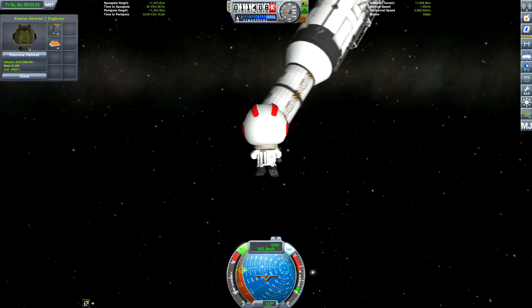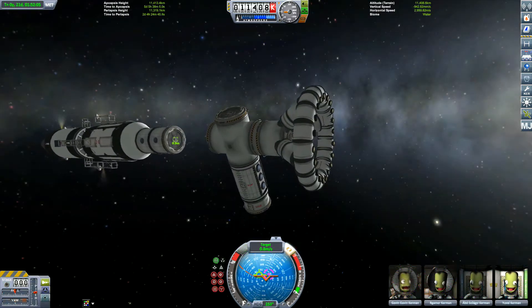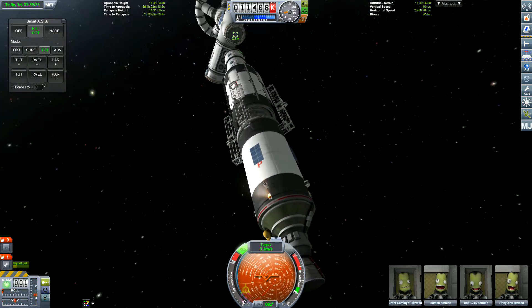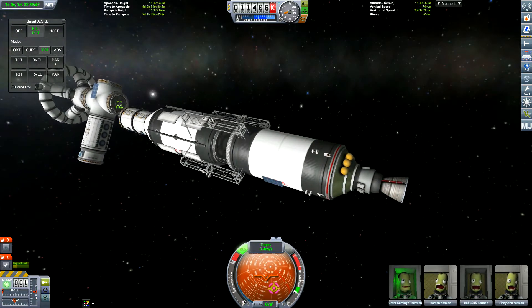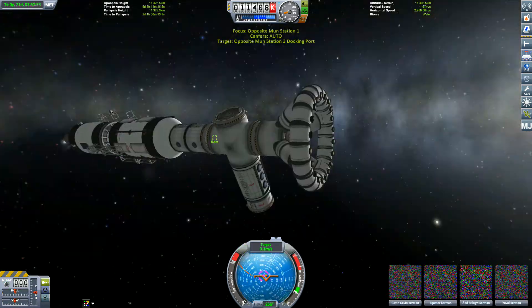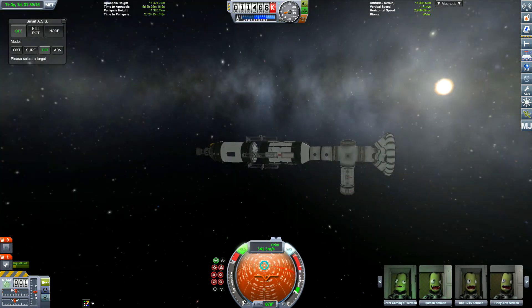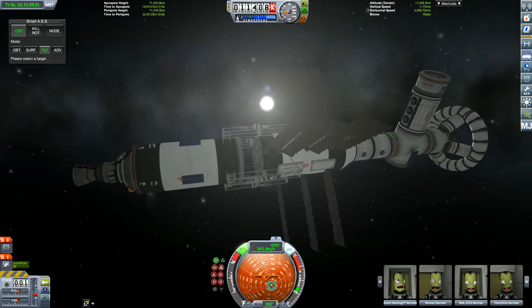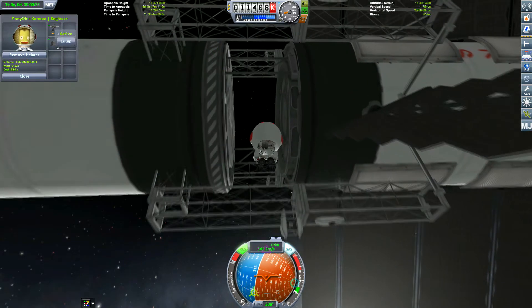Let's get back to the rocket, which is slowly going out of control because it's on Smart SAS. I finally get that solar panel in the sun — it charges up enough that we can control it, then we dock it. I'm keeping the solar panel in the sun, otherwise we'll lose control. Once done, we can rotate the space station into its correct position because we have ample solar panels.